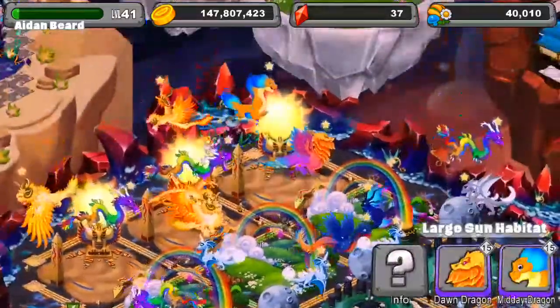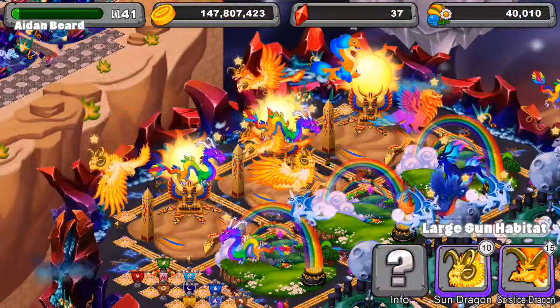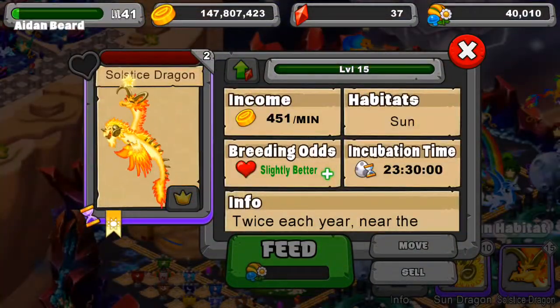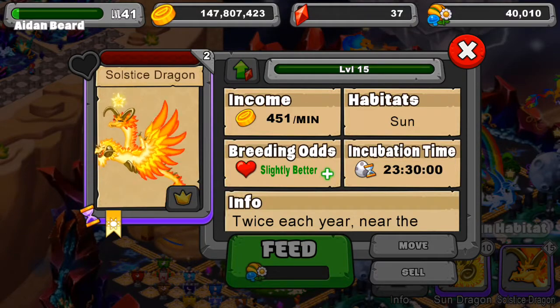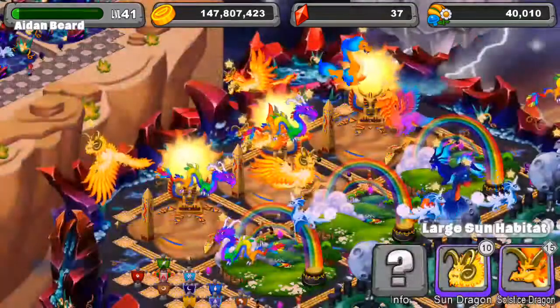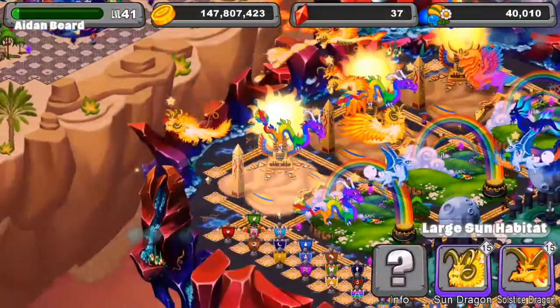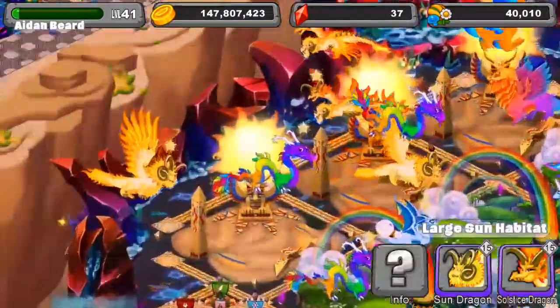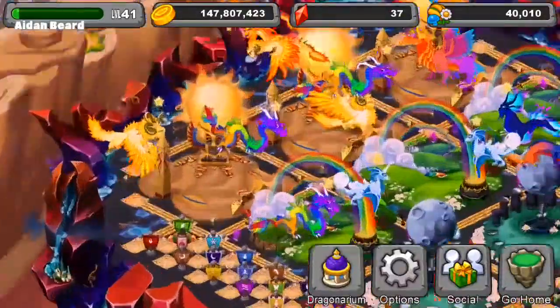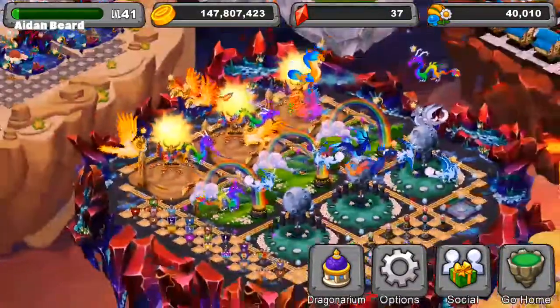Now, his sun here — he's got a midday and a dawn. That's cool. A solistic dragon. That looks like a two-headed sun dragon, guys. That is awesome. I've never seen one of those before. Man, that's an awesome dragon. Shout out to Beardy2000 with these rare dragons. He's even got another one. He can make so many more with those two. So, that's an awesome money-making island right there.